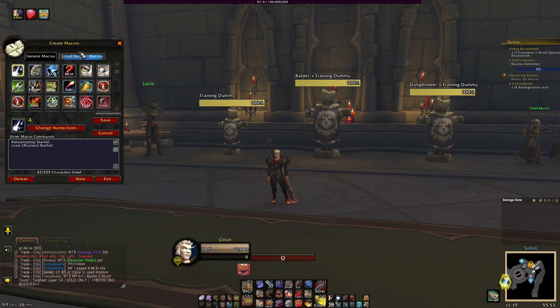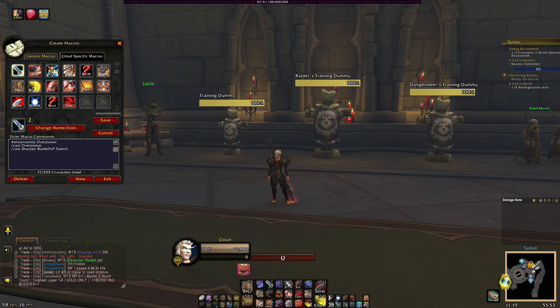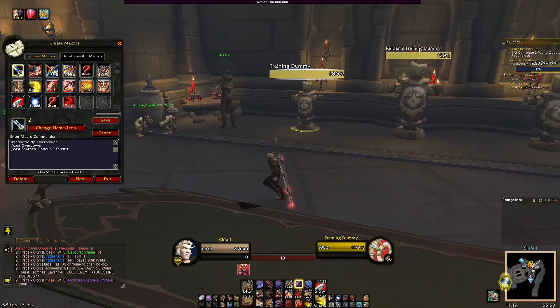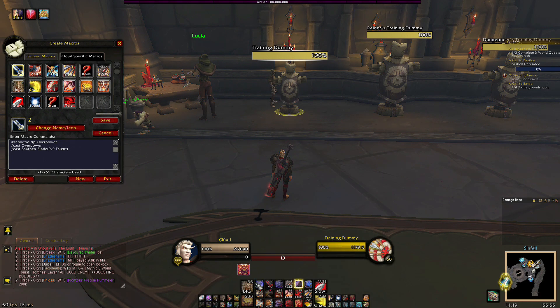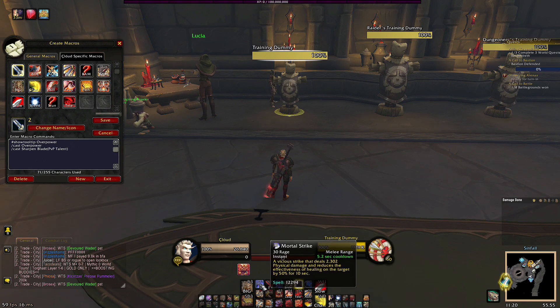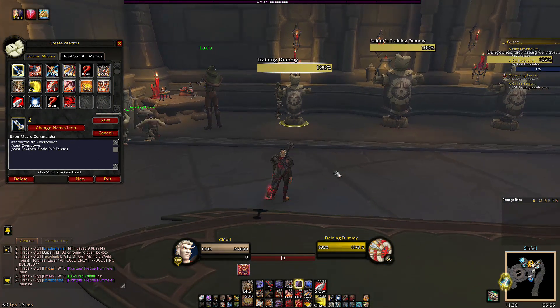I have a lot of macros that I use for all the different classes, I'll try to go over as many as I can. So this is my overpower macro. What it does is I have Sharpened Blade, so when I overpower it casts Sharpened Blade. If I'm on a target, I charge in, press my overpower twice to get it really buffed, and then hit him with the Mortal Strike. It hits him with the Sharpened Blade, so it boosts the damage and reduces healing — this hits for about six or seven K. Especially the build I run, with double procs I can get a 14K out of it. It's really nice.